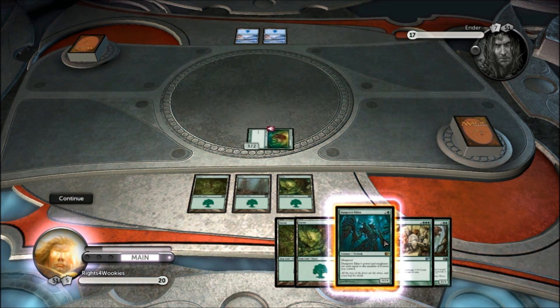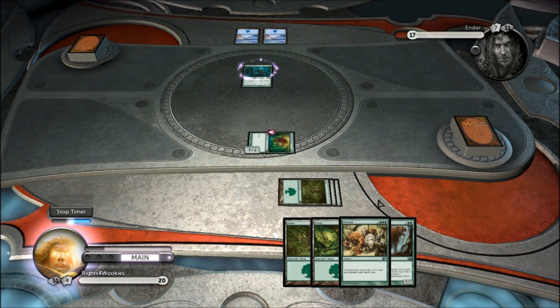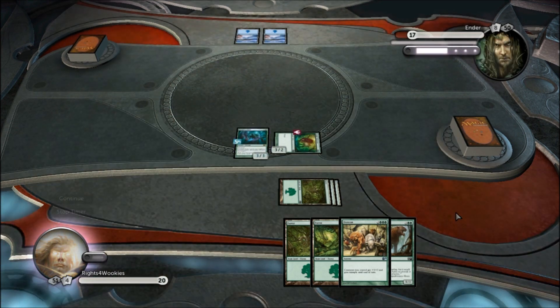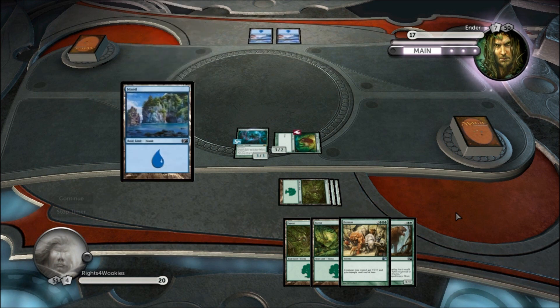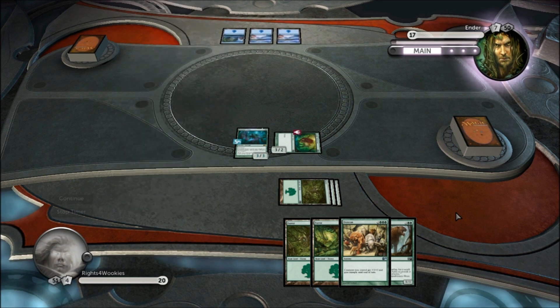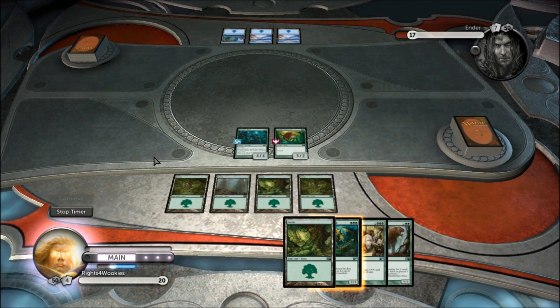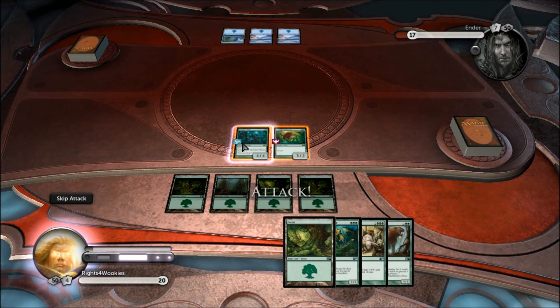So he's already at 17. I've got two creatures up, a 3/3 and a 3/2 with Trample. He doesn't have anything, and I have an Overrun in my hand. If I can get there in two turns, a Stomper Cub. I draw a Leatherback Baloth, which is again a really great card — another 3-drop, which is a 4/5.